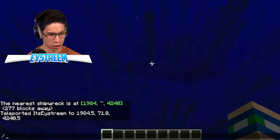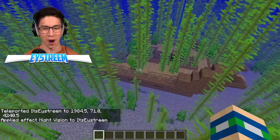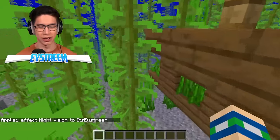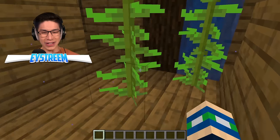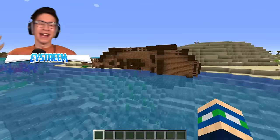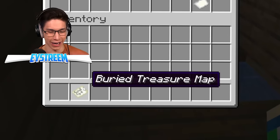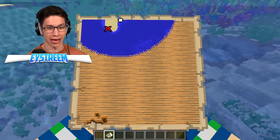Alright, down into the depths of the ocean. We'll give ourselves some night vision so I can see what's going on. Oh no — is this one of the shipwrecks that doesn't have a treasure map? There's no treasure map. Fail one — we have to keep looking. Alright, here's our second shipwreck. Is there a chest? Yes there is! And a buried treasure map — awesome. Second time's the charm.